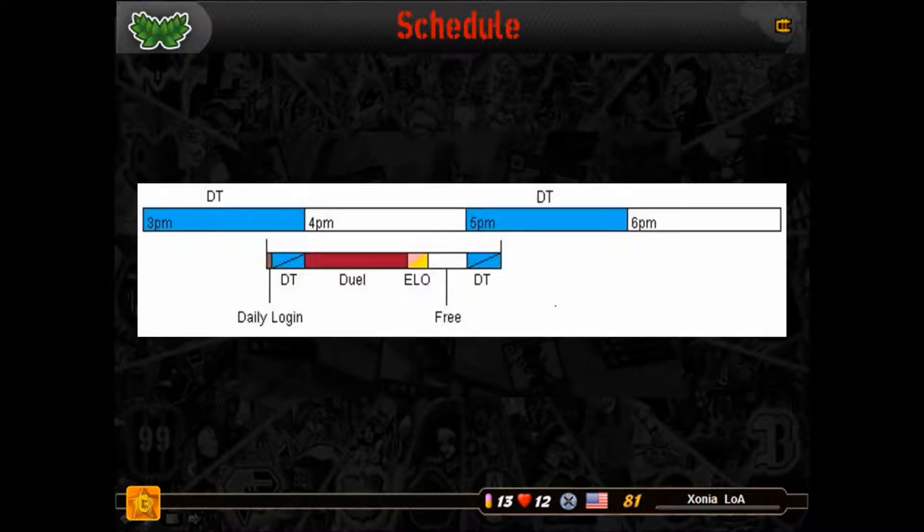Here's a schedule that you can follow to help you understand what I'm going to be talking about. Obviously you do not have to follow this schedule exactly. It's merely meant to be a reference for how to use your time on UR effectively, assuming that you have limited time and want to make the most of your hour and a half. If we have these four hours in a row, you'll notice DTs, or daily tournaments, are every other hour. What you want to do is log on to UR in the last 15 minutes of a DT, and then stay until 15 minutes into the following DT. Everything we're going to be doing is inside that one and a half hour block.